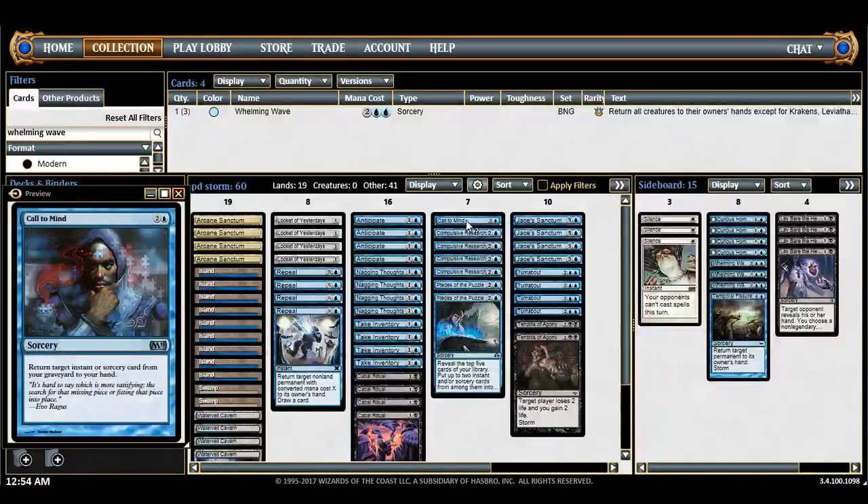Under threes, you have a single Call to Mine. It's just a utility catch-all — you can always see that in all my storm lists. The best thing to get back is probably a free spell like Turnabout, or just a Tendrils. Sometimes you just have enough mana where you only storm to like five, you have the Tendrils, and you just Call to Mine Tendrils again. And that's the game.